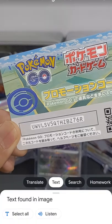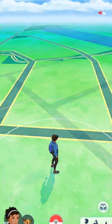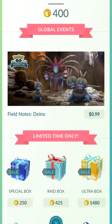Step one: open Google Lens and copy the code text. Step two: open Pokémon Go, tap Shop, and paste the code.